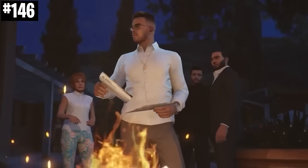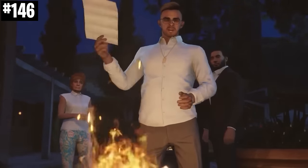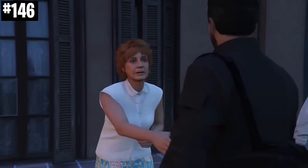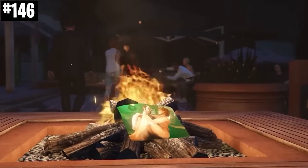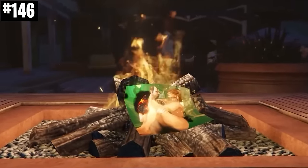The mysterious Madrazo files, which is the whole point we actually start the Cayo Perico heist in the first place, are quite literally just photos between Patricia and Trevor from single player, showing scandalous pictures that they took during their affair in the game. Luckily for Patricia, Martin Madrazo burns these files in the final cutscene.